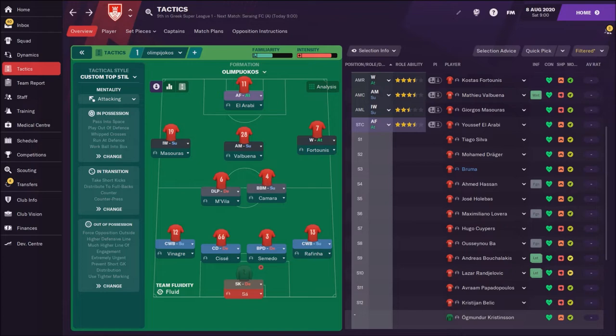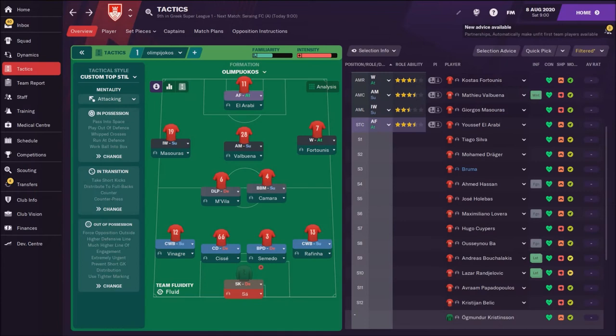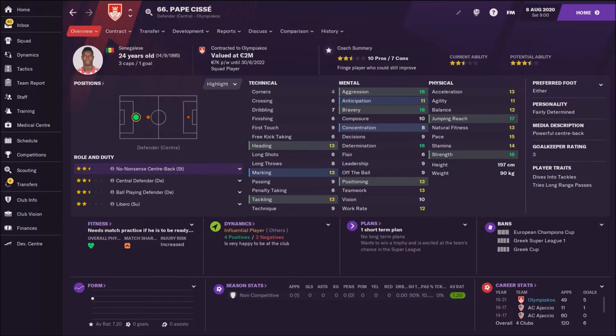We have two complete wing backs: Ruben on the left side and Rafinha on the right side. Rafinha is older — he's 34 — but still a fantastic wing back. They are going to roam from position and help in attack, so they are very important for this tactic. Then Semedo as ball-playing defender and Sisse as a normal central defender, because he doesn't have the technique to play as a ball-playing defender.